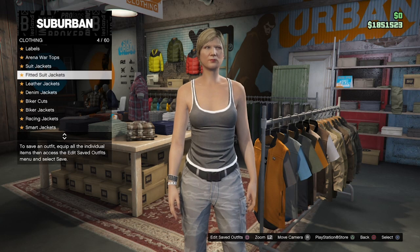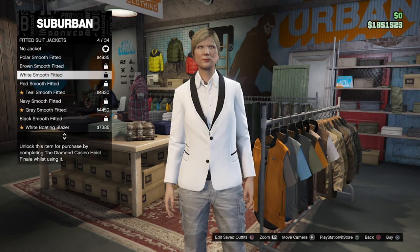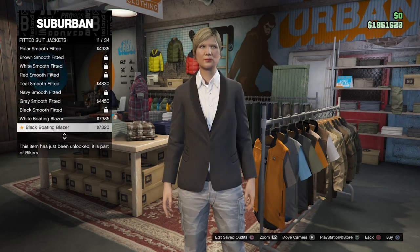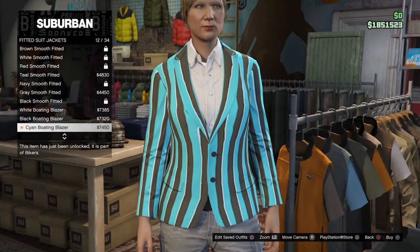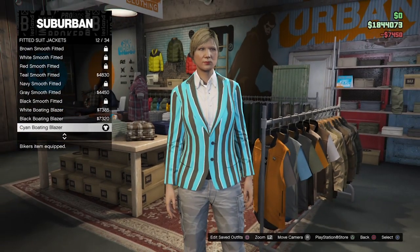In order to start this glitch, head over to your female character, which should be in the second slot. Once you have done that, head over to any clothes store, go into fitted suits, jackets, and select 12 out of 34, which is the cyan boating blazer.